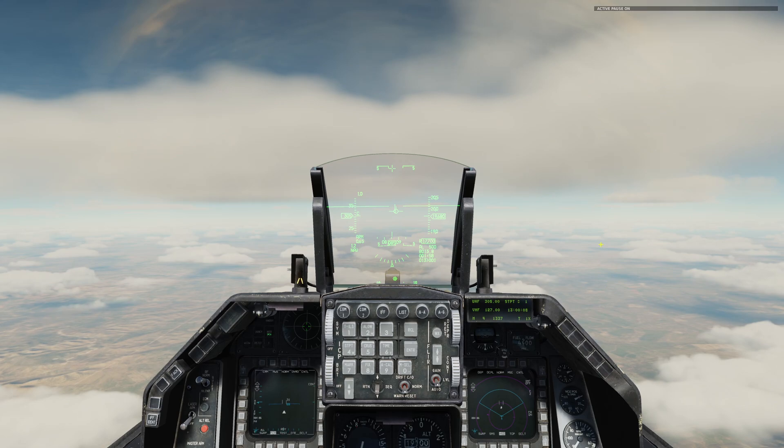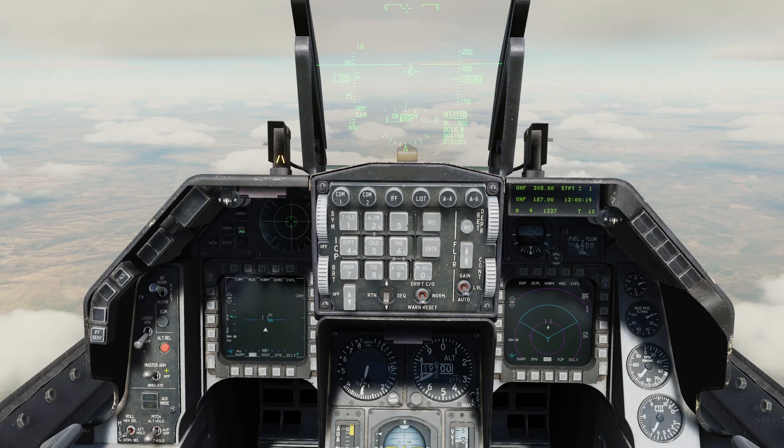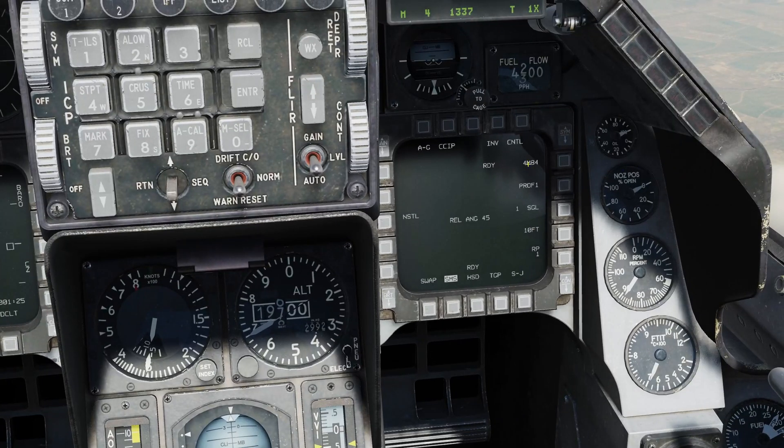I'm just going to put the aircraft into active pause so we can go ahead and set things up. The very first thing you need to do — I've already got the master arm on in this case — is go air-to-ground master mode, and by default that's going to put you into CCIP if you're using bombs. DTOS actually works with both unguided and guided bombs, so you can use it for whatever takes your fancy. You can cycle your employment mode by pressing the button above CCIP — we've got CCIP, CCRP, DTOS, LAD, and MAN — so you could simply choose DTOS.